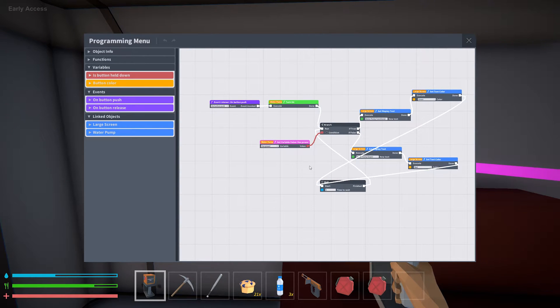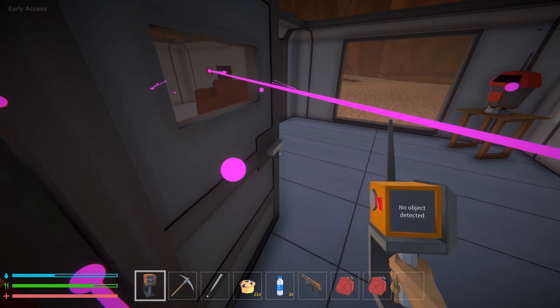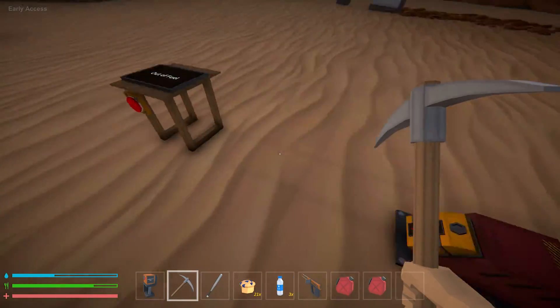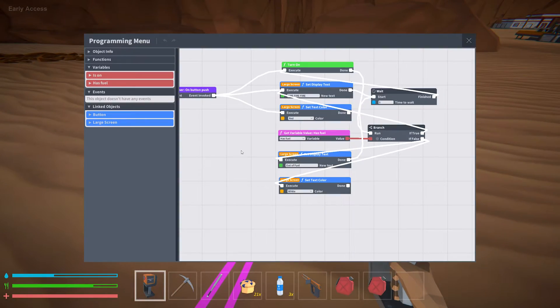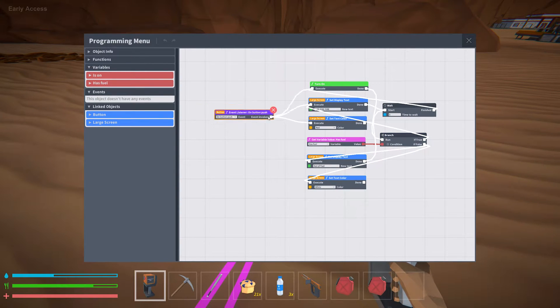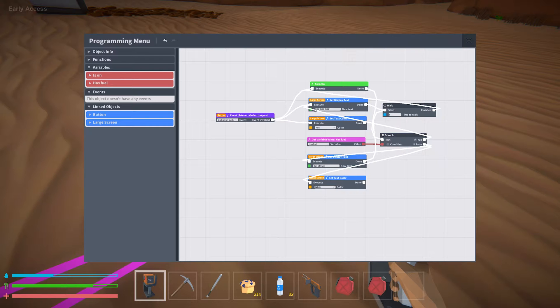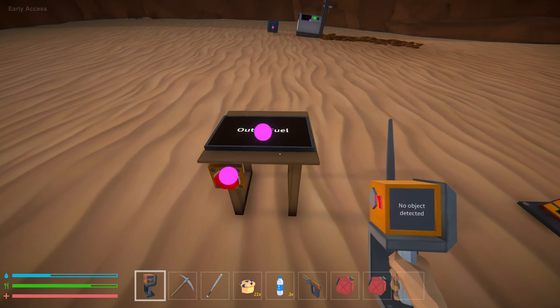If you've never seen Mechanica programming before you're probably wondering what's going on, but I'm going to explain it. We're going to start simple and set up a basic version of the programming alert system. Out here is a little demonstration area — we're out of fuel in this flamethrower. I previously programmed it in the flamethrower itself. Basically when the button gets pushed it triggers the whole thing — a button is very important to kick everything off. Let's delete all of this and redo it step by step.